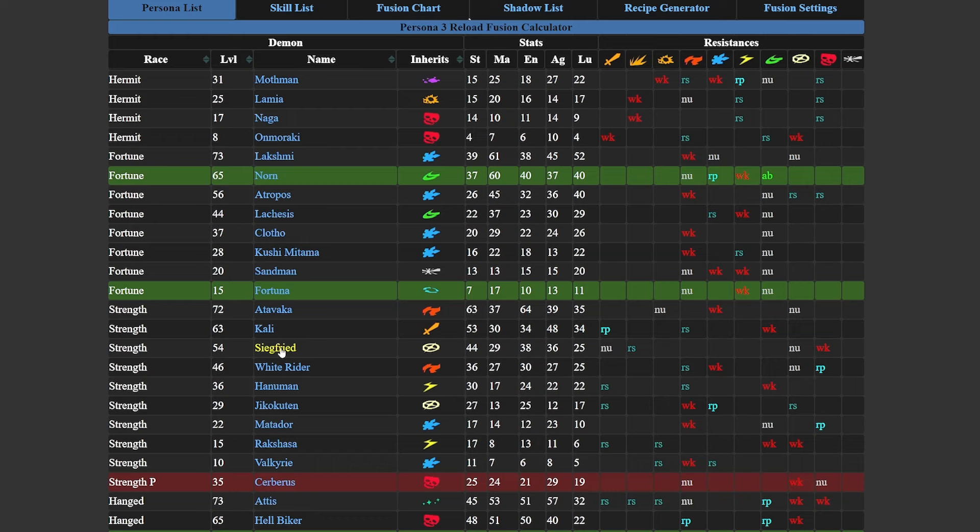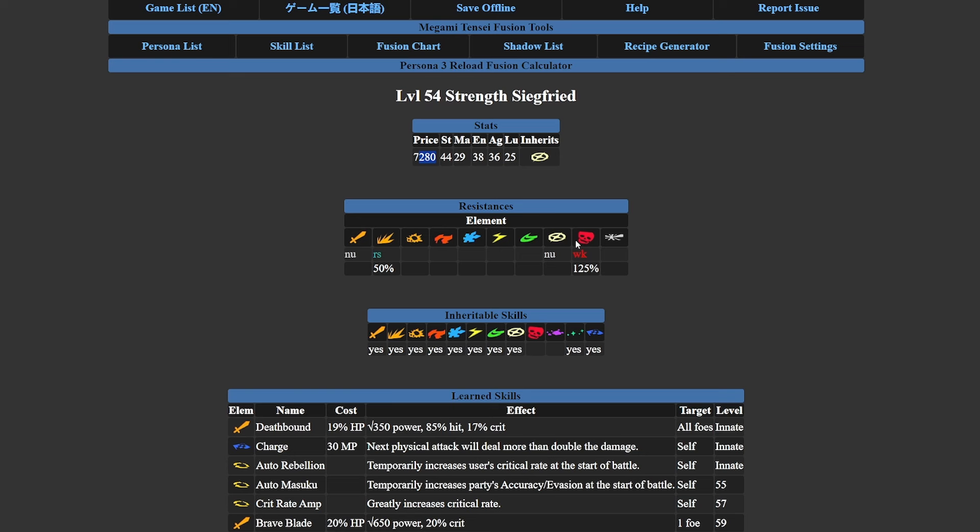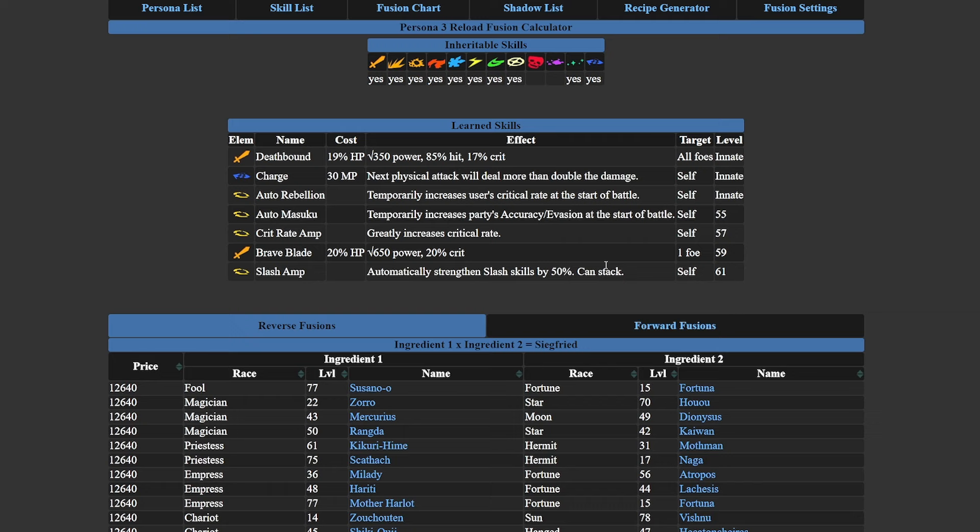Taking Siegfried as an example — he's a Strength Arcana Persona at level 54. When you click on him in the calculator it gives you all the resistances, nulls, and weaknesses for that Persona. It gives you the base stats and the buyback price, though that's the base level buyback price — if it ends up fused with EXP bonus and goes up to level 60, the price will differ. You can also see Inheritable Skills — Siegfried can inherit mostly everything except Status Element Skills and Dark Skills.